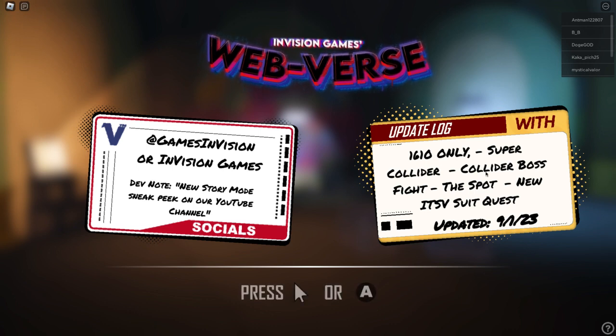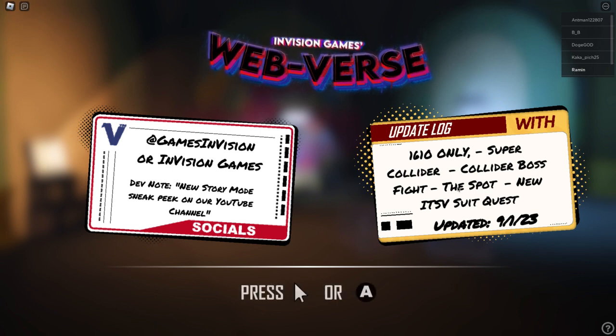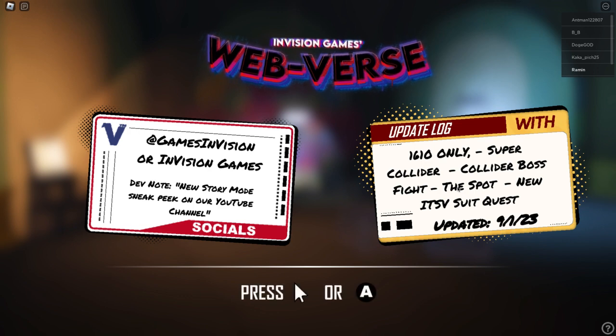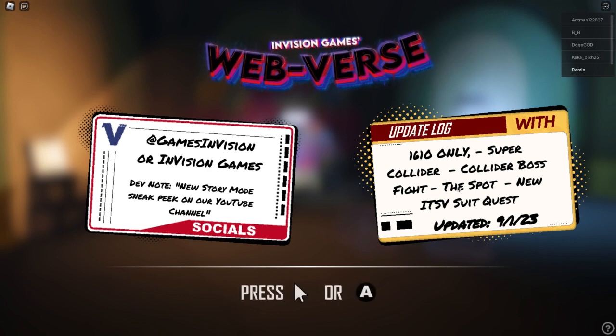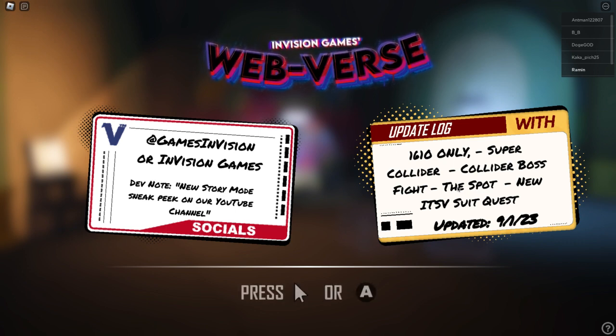Okay, let's see here. So we have a super collider boss fight. We definitely added the Spot in the game. We also have a new ITSV suit quest.